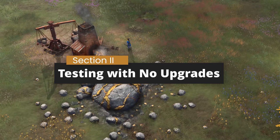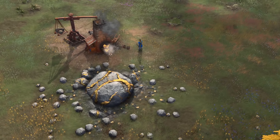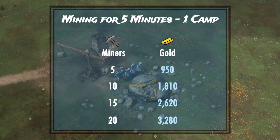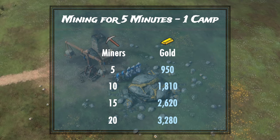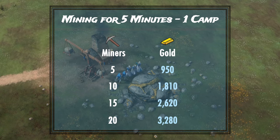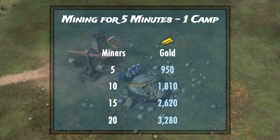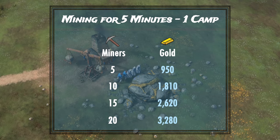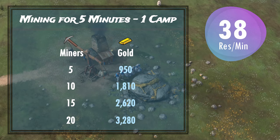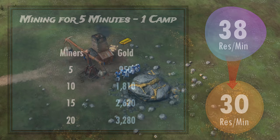Alright, with those fundamental mechanics out of the way, we can now begin the tests. Let's begin with 5 villagers and work our way up to 20. In 5 minutes with no upgrades whatsoever, 5 villagers can gather 950 gold, 10 villagers can gather around 1,800, 15 can gather around 2,600, and 20 villagers can gather roughly 3,300 gold from a small gold vein. A single villager's gold or stone gather rate can hover around roughly 38 resources per minute when really efficient, and decrease to roughly 30 resources per minute when there's a lot of walking and bumping.